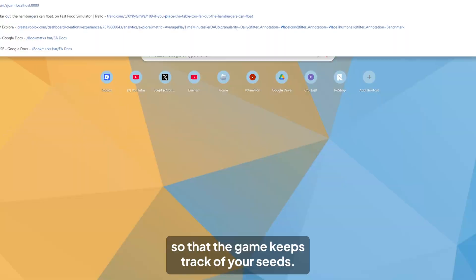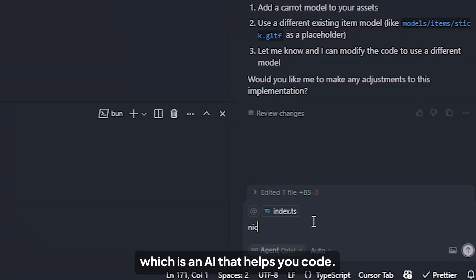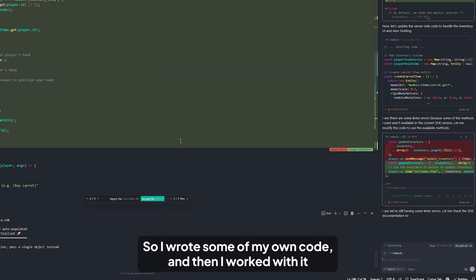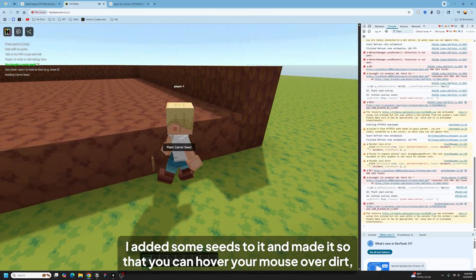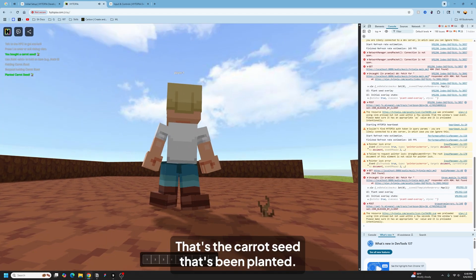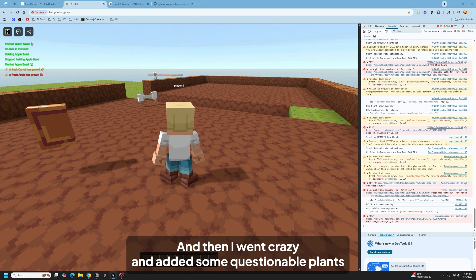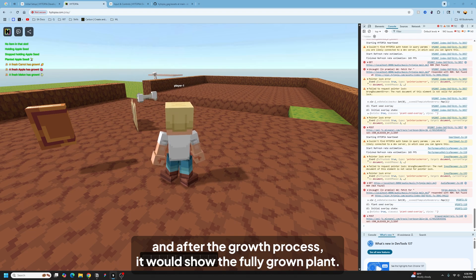Let's make the inventory system so the game keeps track of your seeds. Hytopia actually works really well with Cursor, which is an AI that helps you code. I just tell it what I want, and it finds the parts of my code that need to be changed and makes it work. I wrote some of my own code and then worked with it to finish the inventory system. I added some seeds and made it so that you can hover your mouse over dirt, select a seed, and click to plant it. That's the carrot seed that's been planted. I made it so a stick spawns to show it's growing, then it grows up from the ground. I also added some questionable plants like a book and bone just to make sure it worked. After the growth process it shows the fully grown plant.